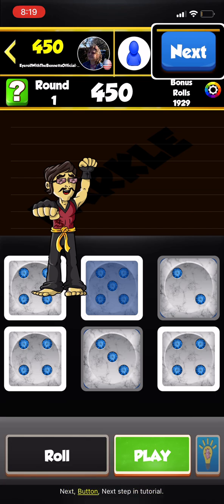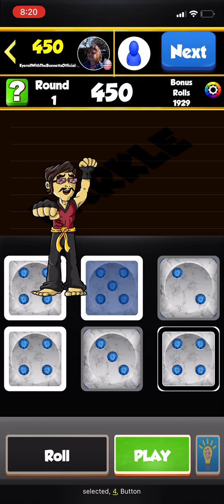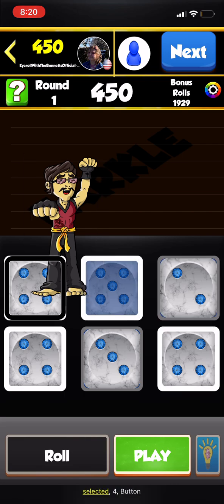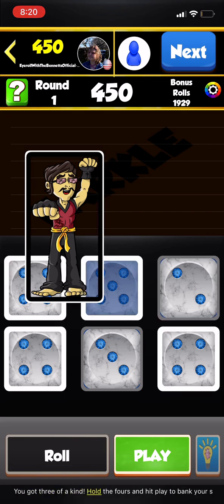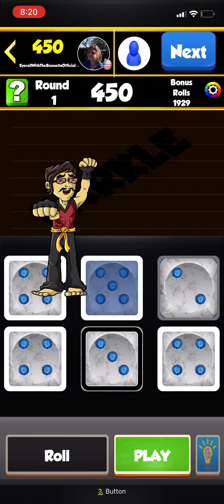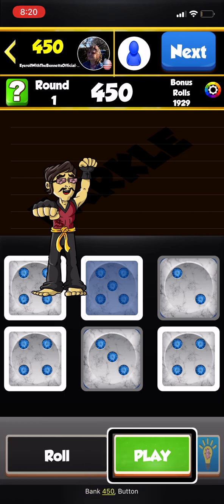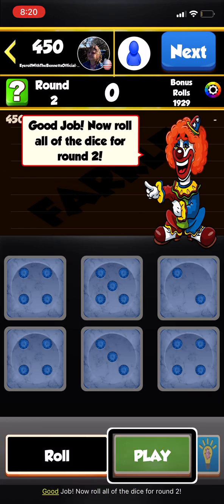Roll the remaining 2 dice. You got three of a kind again — hold the 4s. Select all and bank 450. Good job!